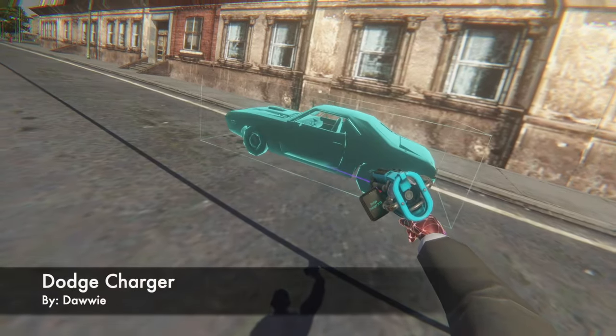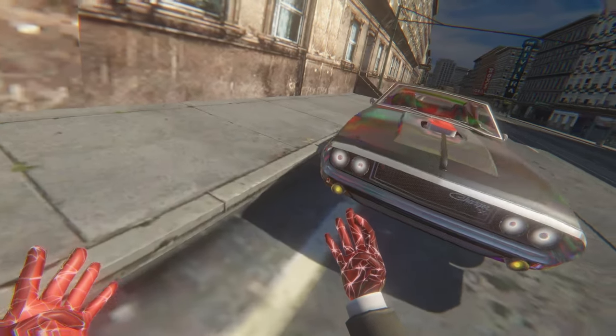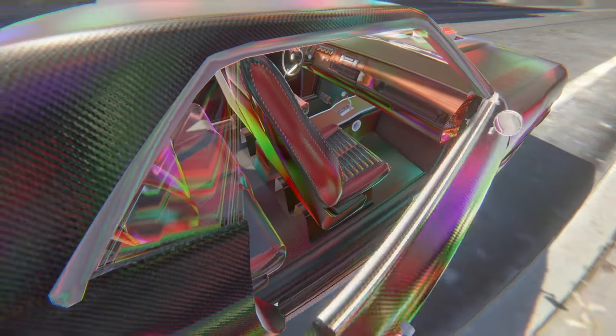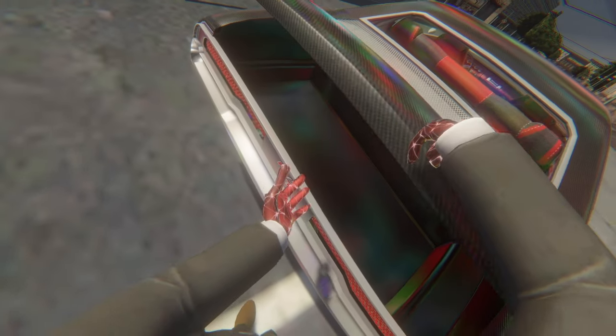Up next is the Dodge Charger by Dye. Similar to the police car, this one is also a work of art. Especially in this city where it can reflect all these crazy colors like a rainbow. But all these doors work, front and back. And you also have a nice trunk.